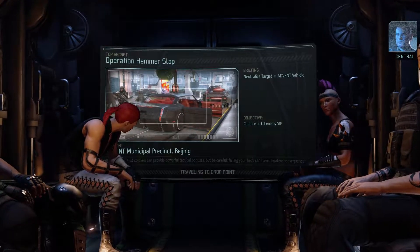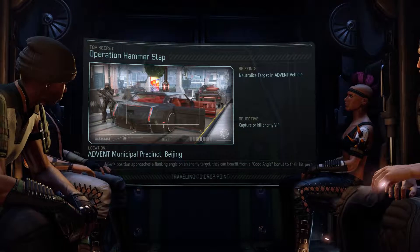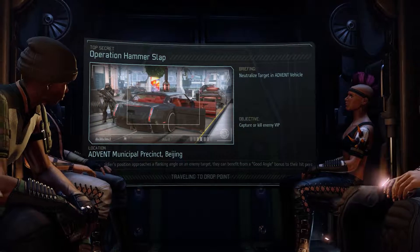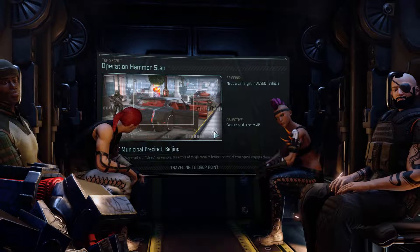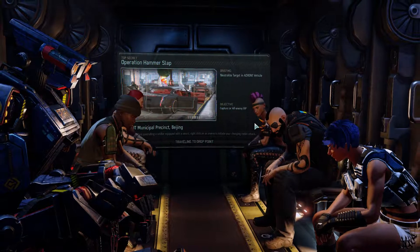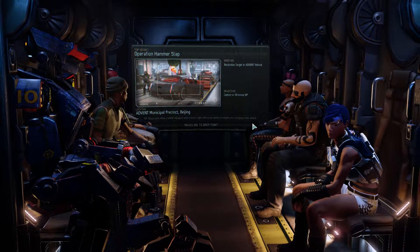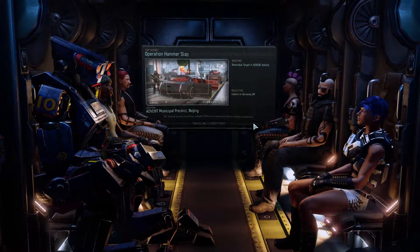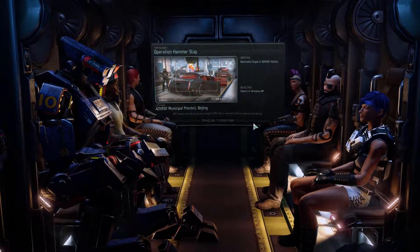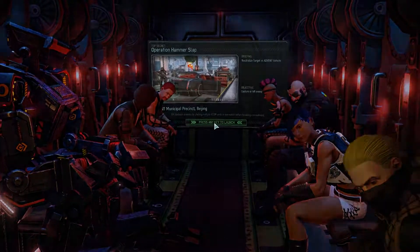Capture the VIP if possible, engage as needed, don't let the alien forces stand in your way. I'm going to try and capture the VIP because that will give us some additional intel. We don't have our top tier squad fully kitted out so we'll play it as it comes — if we have to kill the VIP and get out, that's fine by me. We've already reduced the intel cost of our next contact, so let's do it.